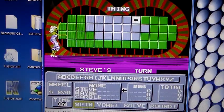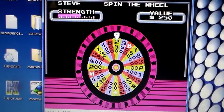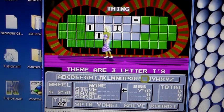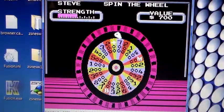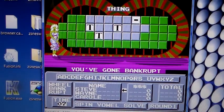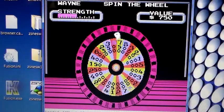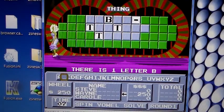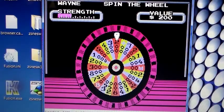The category for the first puzzle is 'Thing' — one singular. Finally got it right! Spinning for 250, landing on T. There aren't many T's, actually just three. Oh, bankrupt! Then back up to 250, and surprisingly there is a B as in boy.